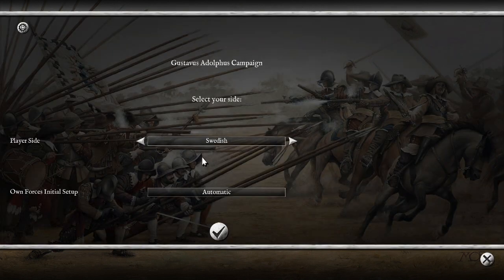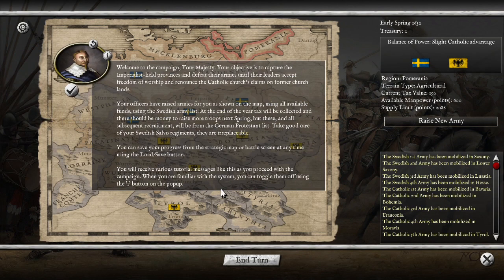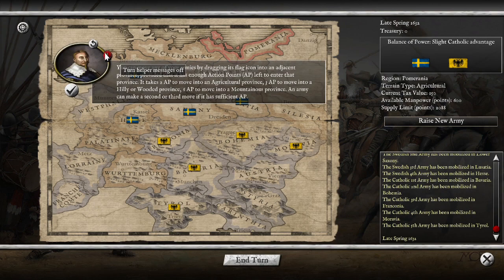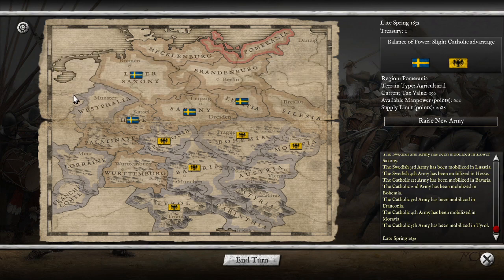We're going to be playing as the Swedish first of all. I'm going to be playing on automatic, just to make it a bit more of a challenge. We've got a little bit about the start of the campaign — let's see, can I turn these tutorial messages off? Turn helper messages off, please. Thank you. Okay, let's go.